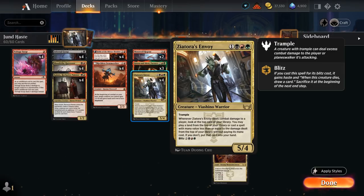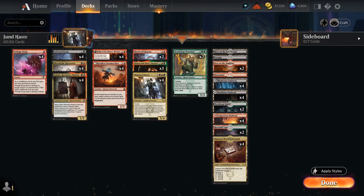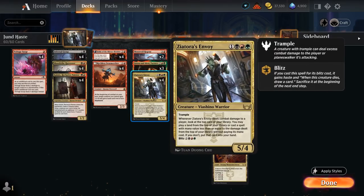When Xeatorra's Envoy deals damage to the opponent, it provides card advantage by letting us cast the top card of our library for free, as long as its mana value is less than or equal to the damage dealt. If we get a clean attack in for 5 damage, we can play any spell we reveal off the top for free, as our curve tops out at 5 mana with our 2 copies of Warchief. We can also Blitz our Envoy for 5 mana, putting it in play with Haste — when it dies we draw a card, but we have to sacrifice it end of turn.